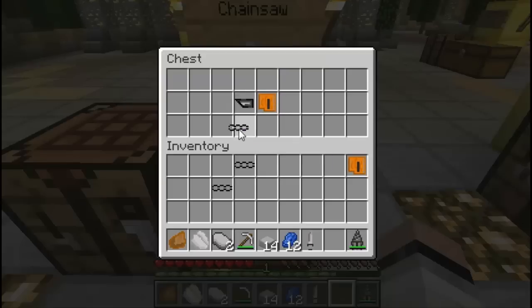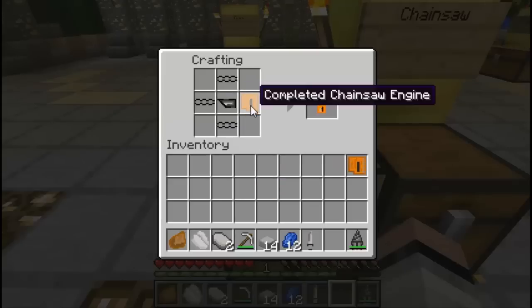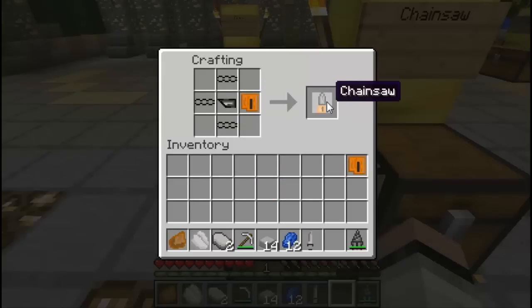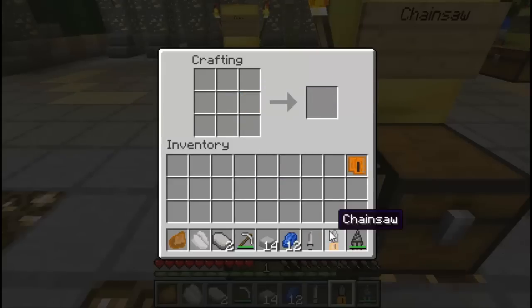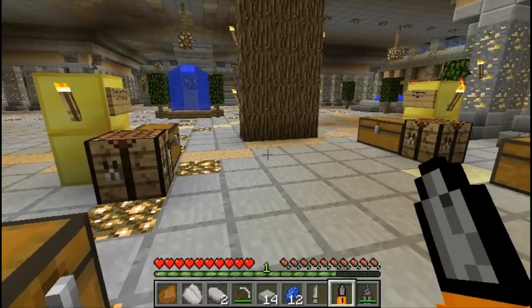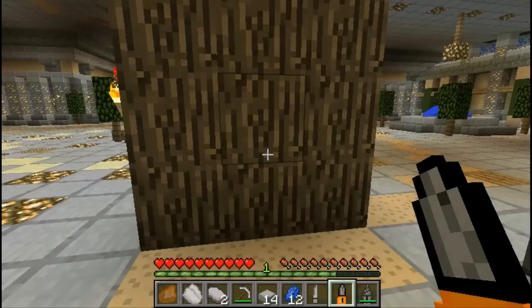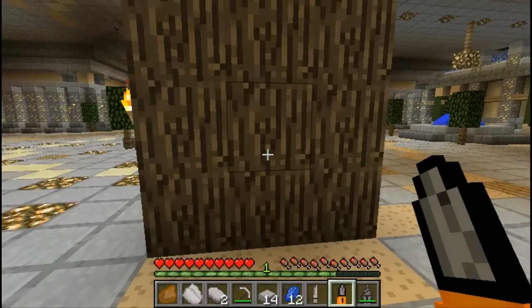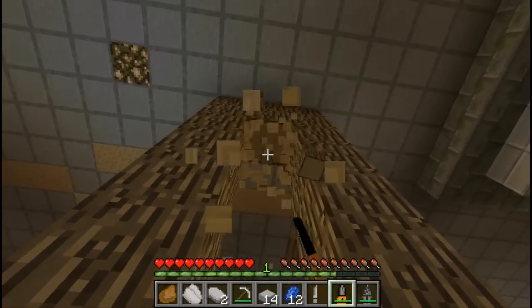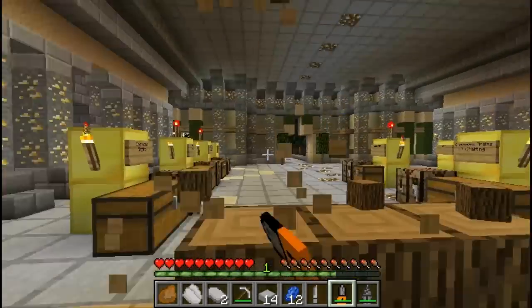Let's go into our crafting table and place them in the same exact order. Place the chains, the saw, and the completed chainsaw engine — and there we go, now we have ourselves the chainsaw. Look how powerful this is. I was really hoping for some audio effects but this mod is still in version 1.1 and still improving. In future updates it might have audio so it actually sounds like a chainsaw. The speed is very fast — way faster than a diamond axe.